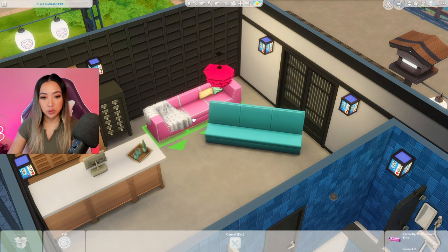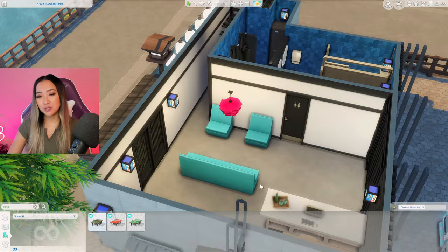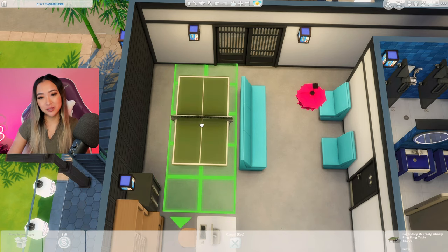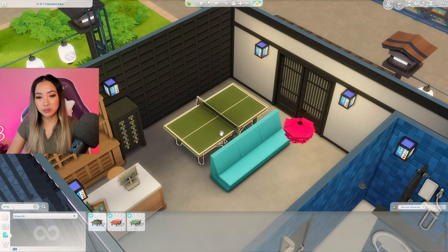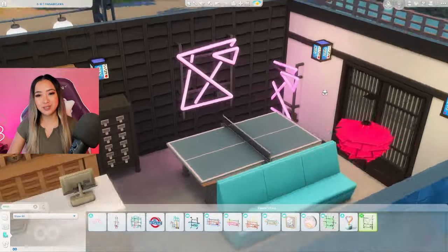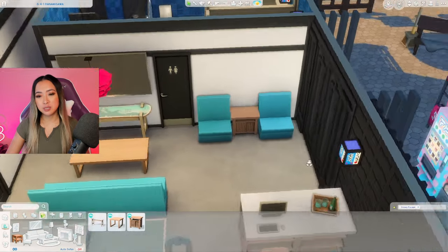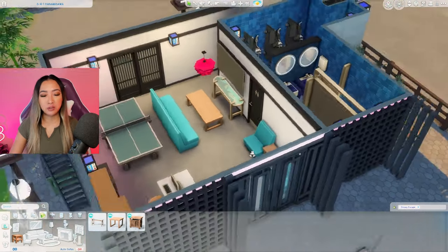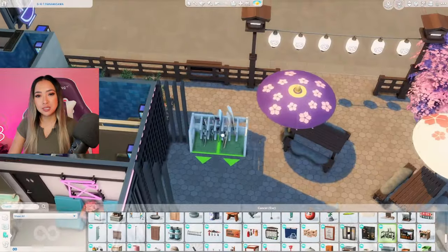I'm going to try and pass this tea storage thing off as some sort of front desk decoration. I just put down this file cabinet from Get to Work and now I'm going to go in with this drinks tray from Eco Lifestyle. I realized I didn't really put any signage or branding on the front of the hotel, so I'm thinking these blue lanterns will be our branding. Let's bring in some of that neon energy we had going on the outside. I'm grabbing these Discover University couches - we'll put them on this side, maybe mount a TV up there, and hopefully we have room for a ping pong table in this corner.